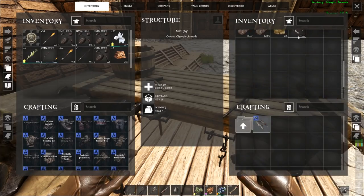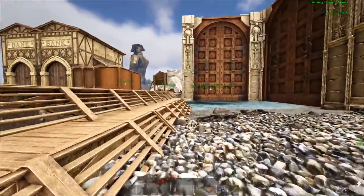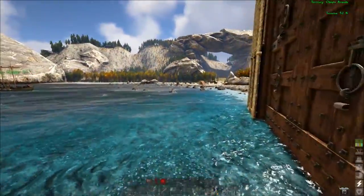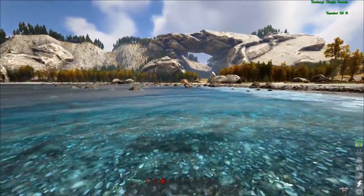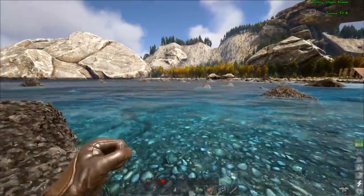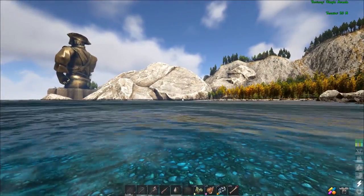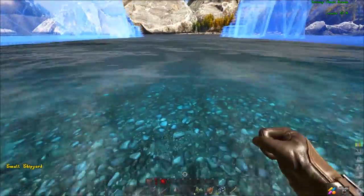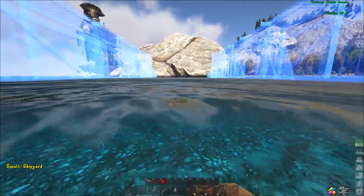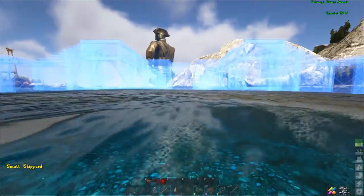We have our small shipyard. Now we're going to run it out. There's only one thing you really have to pay attention to when you place this: you want to make sure that the water is deep enough so that when you launch your boat it will not break. At the time of this recording, it will allow you to put the shipyard in water that is too shallow, and then when you launch your boat it'll break into bits. So make sure you don't do that.